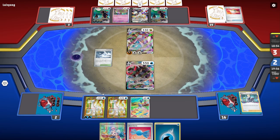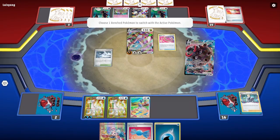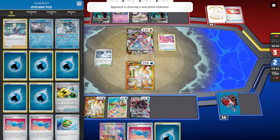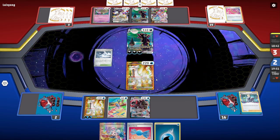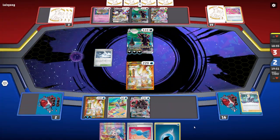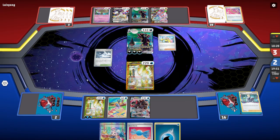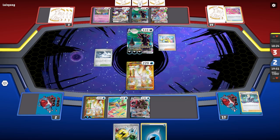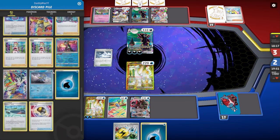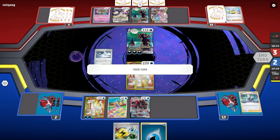The only way we win now is if we get set up with five energy cards on the Chien-Pao. If they pulverize me it's done. I really want a Boss's Orders — if I can get one and they just keep doing that, I've lost unless I can get a Boss's Orders here. There he is! Okay, I feel really good now. I'm going to Boss up this Umbreon and put them in a position where they're going to have to deal with that, unless they have a Boss's Orders, switch, or anything like that.